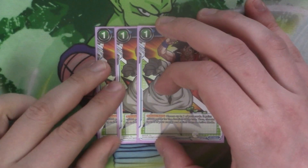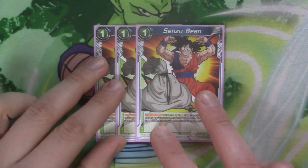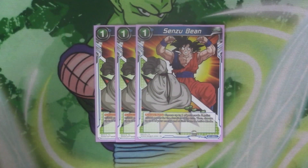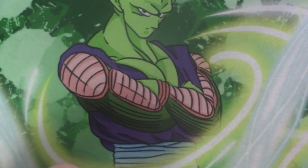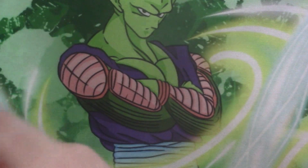And then we've got three copies of Senzu Bean. Out of battle during your opponent's turn, you get 5k to a card and then get two of your energy back. So going into our battle cards.